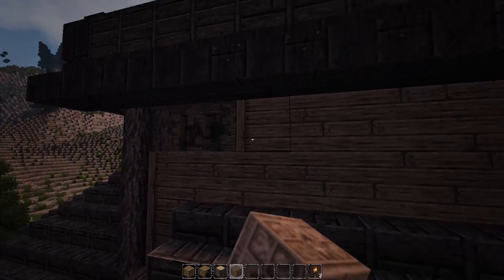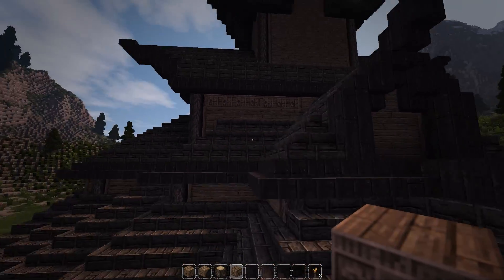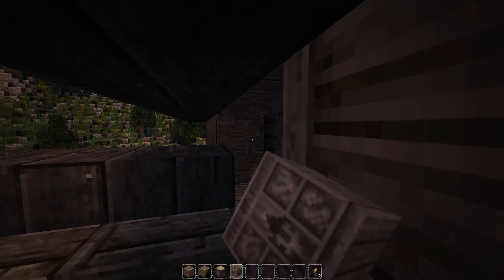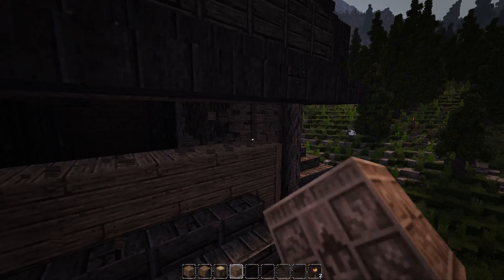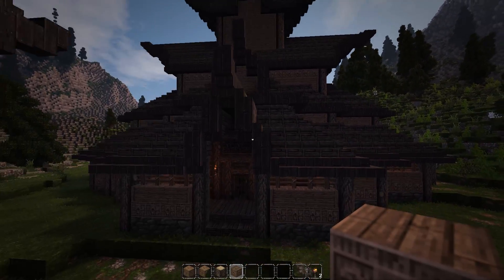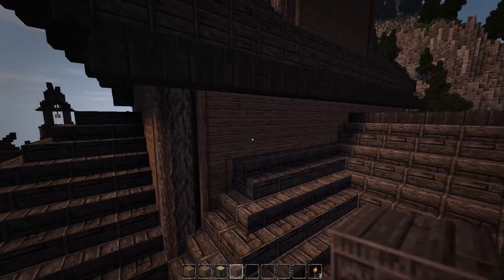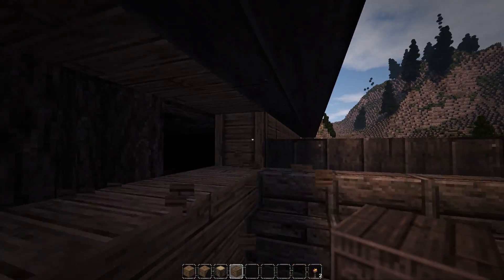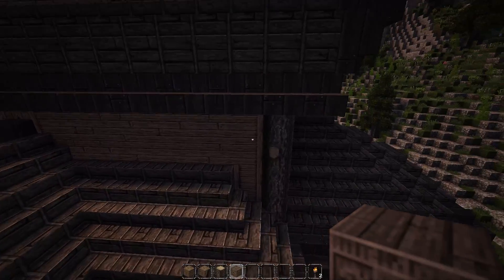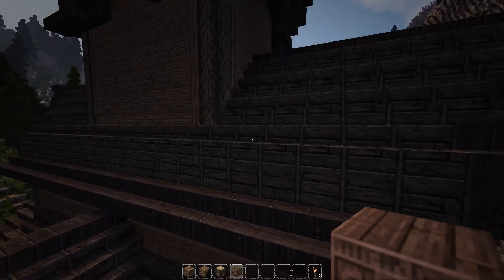We could also do something very similar up here, perhaps, just to kind of help add something to this area right here. There we go — I think we'll do that too. And it should look fine from the inside. It's basically just a way for us to get a little bit of interest in that area. I think we'll do the same right here, and then over here as well. Okay, that looks good.